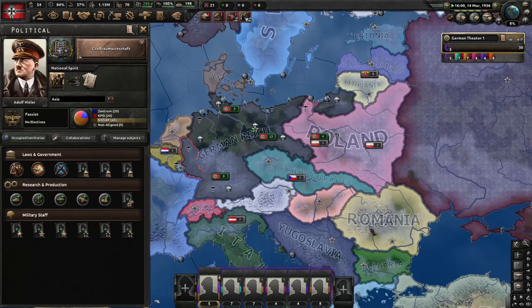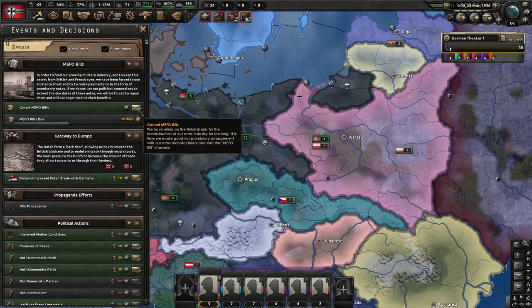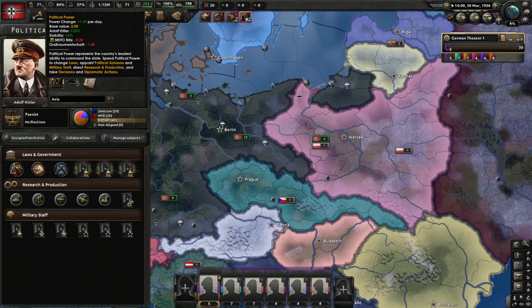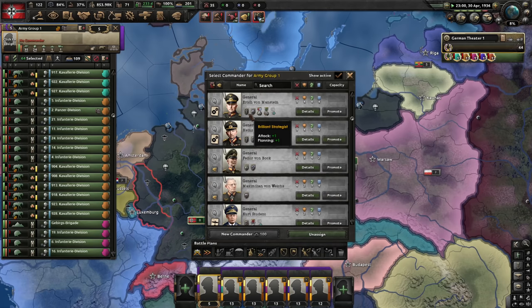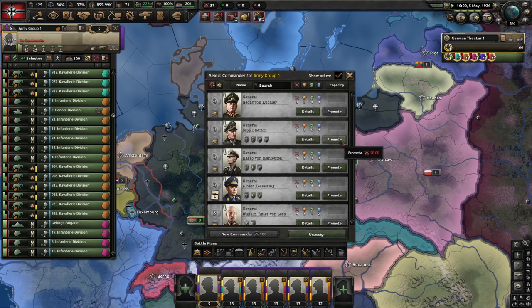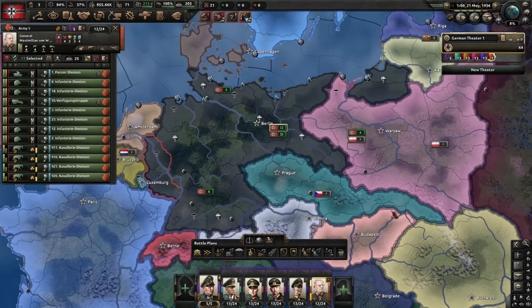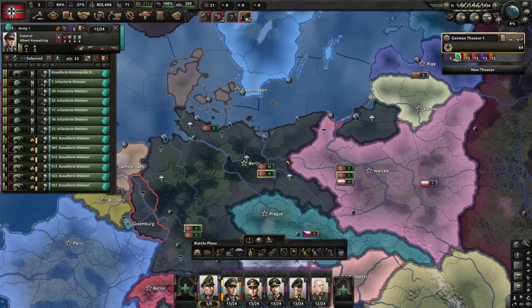Let's do Grossraumwirtschaft and use that to turn Romania fascist. I'll cancel the method bills — they take away from my political power, and I like my political power. For a field marshal, I want someone with the Brilliant Strategist trait who is not yet an advisor. Kittrich will do nicely, along with Martin Bauman, and level 4 generals everywhere. I'll actually need two field marshals, so let's make sure Kassadin is also in the mix.